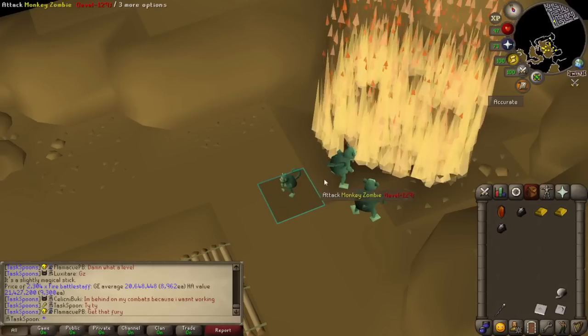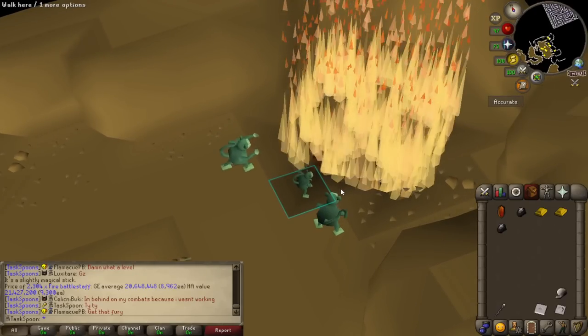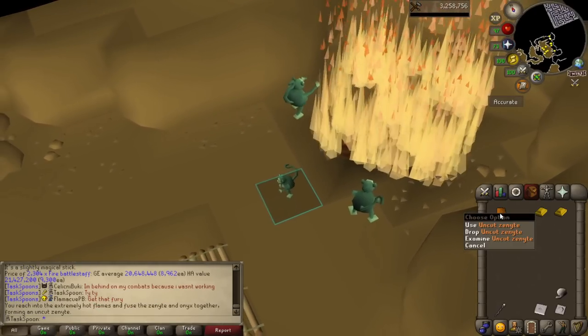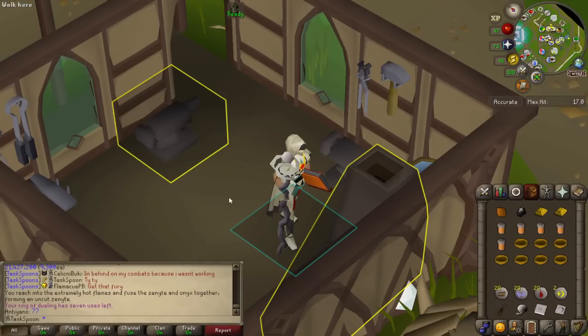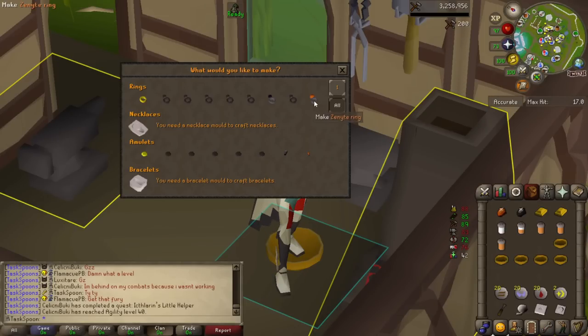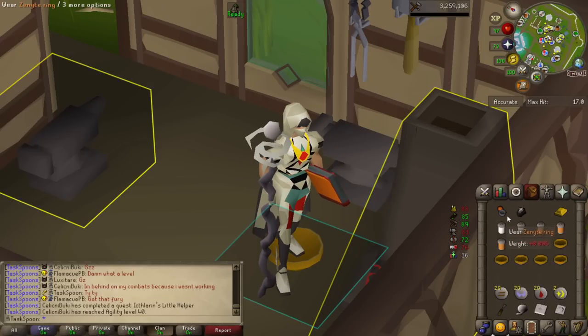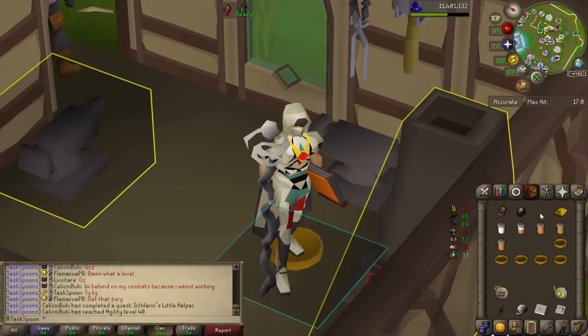I still need a plus-5 boost to actually make the Fury, but the hard part's out of the way — I gotta go make this Zenite as well. I only have five orange spices left in the bank, so hopefully the boost doesn't take too long. I believe I have everything I need to make both the ring and the amulet and enchant them. I got an 89 boost, so I can cut the Zenite and make the ring. Enchant that — Ring of Suffering acquired! Feels amazing. Now I need a plus-5 boost for the Fury.